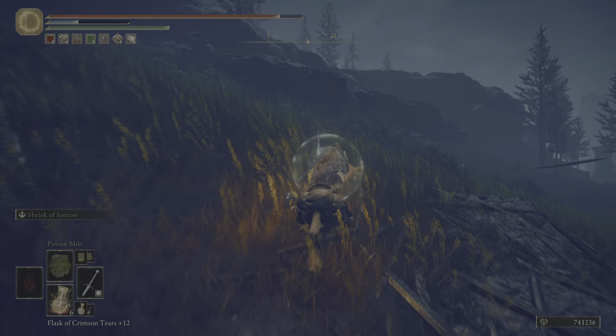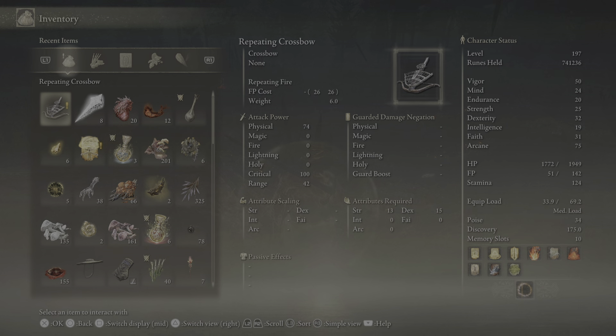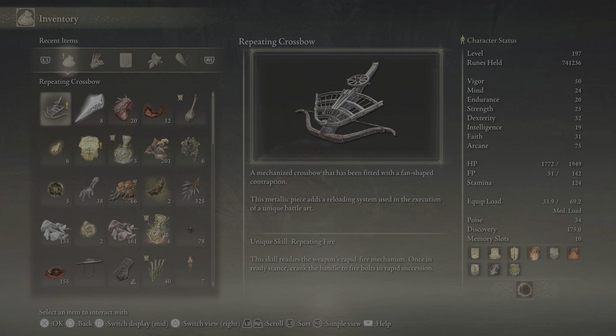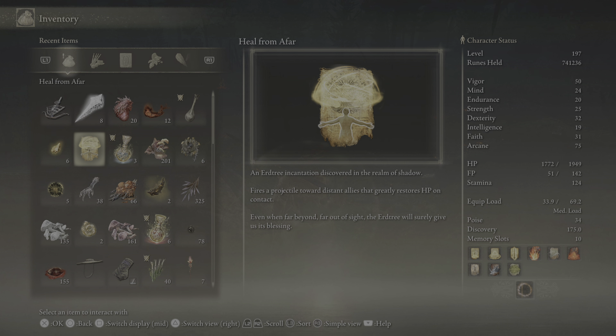Repeating crossbow — is this the one? A mechanized crossbow fitted with a fan-shaped contraption. This metallic piece adds a reloading system used in the execution of a unique battle art, unique skill: Repeating Fire. This skill readies the weapon's rapid fire mechanism — once ready, crank the handle to fire bolts in rapid succession. I also got this incantation: Heal From Afar, an Erdtree incantation discovered in the realm of shadow. Fires a projectile toward distant allies that greatly restores HP on contact, even when far out of sight.